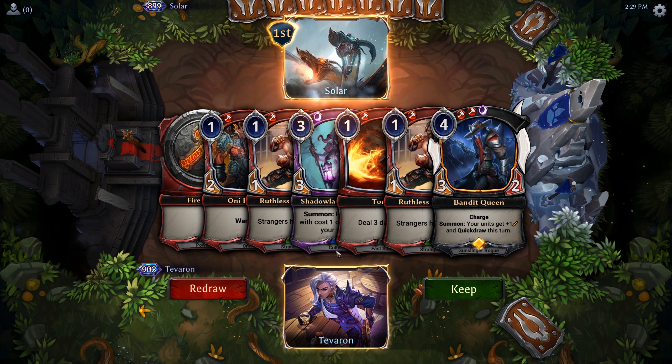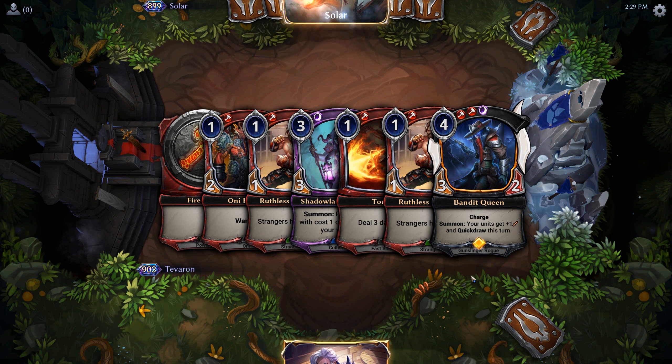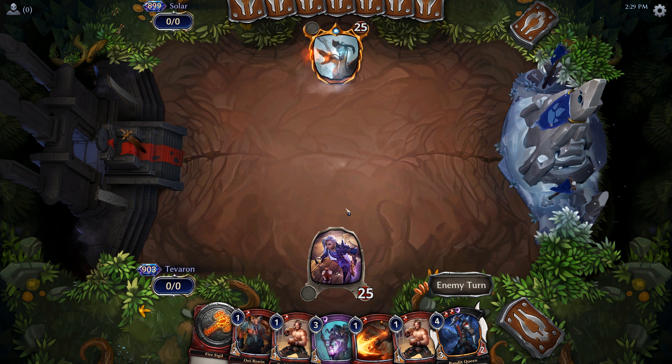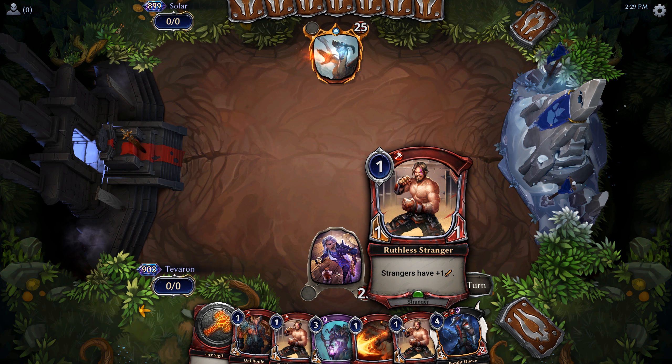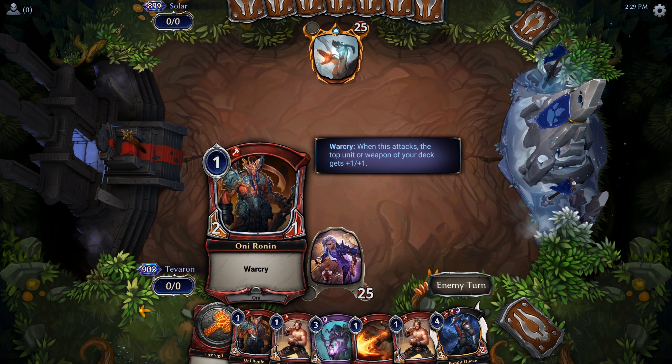Okay, we are on the draw. We have a number of things we can play — I think we're going to risk and keep this, probably should mulligan but since we're on the draw we have a greater chance of hitting our power cards. I think we'll lead off with Ruthless Stranger, as it will be a three-power creature on our turn two and will attack for more than the Oni Ronin.